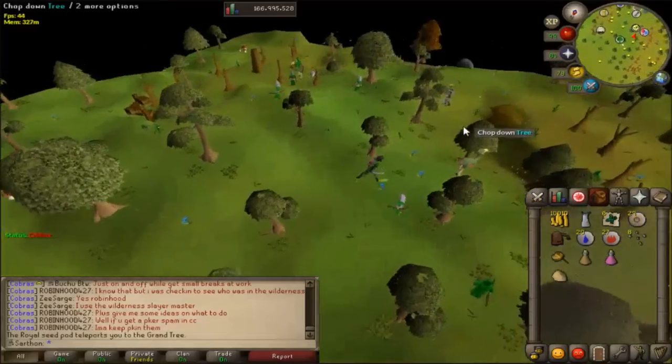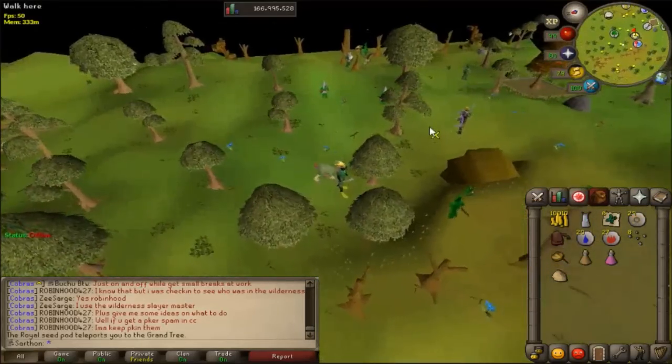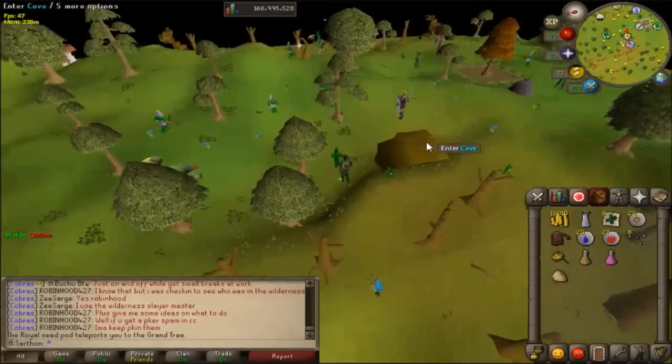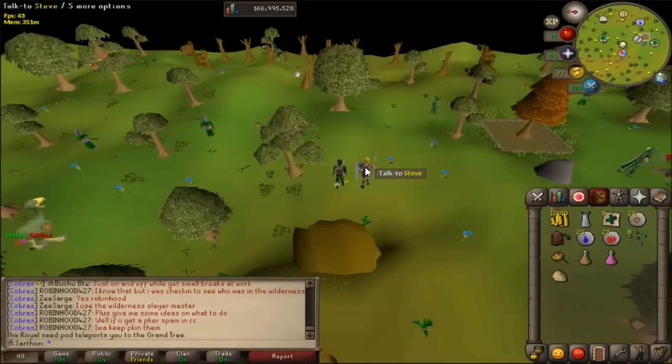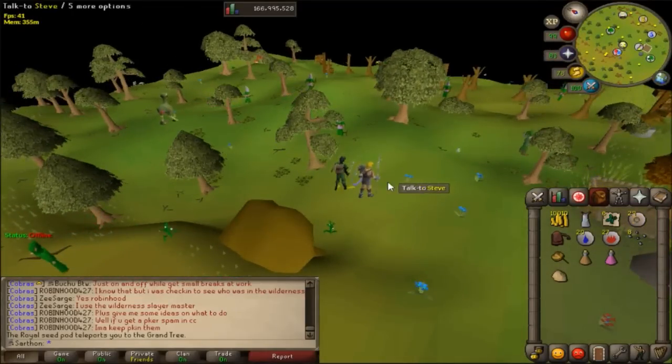It's a 1 in 7,000 chance, which is the best rate in the game besides magics, and you can do the seaweed much faster. Also, one giant seaweed counts for six soda ash, which is phenomenal.